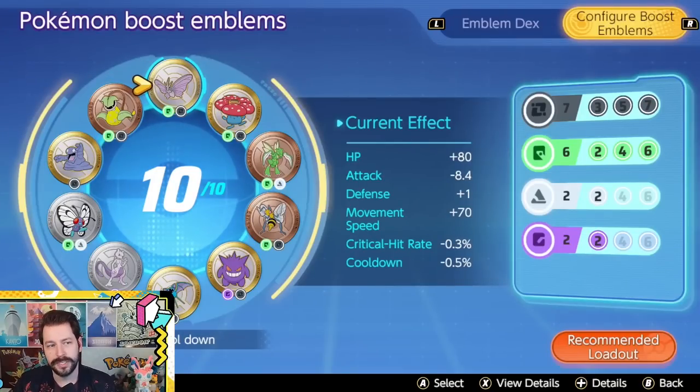I'll have a more detailed guide on Boost Emblems on my channel soon, but on Pokemon like this I like running 7 Black and 6 Green. There might be a stronger combination, but this is what I'm running on Venusaur right now — 7 Black for the cooldown reduction, 6 Green for the extra special attack damage, and then whatever else you can fit. I'm using Mewtwo for a little extra cooldown reduction, but 7 Black, 6 Green is a very solid choice for Venusaur.